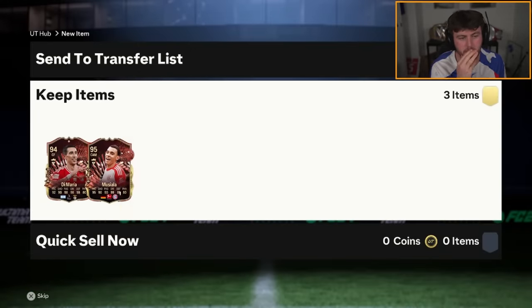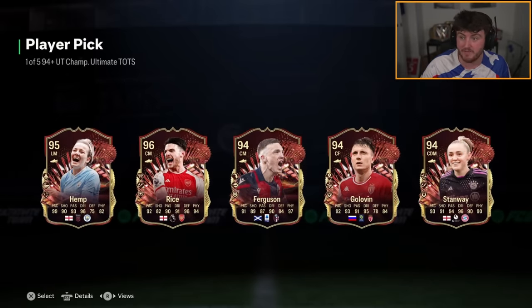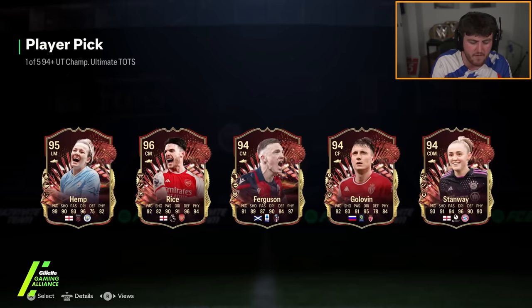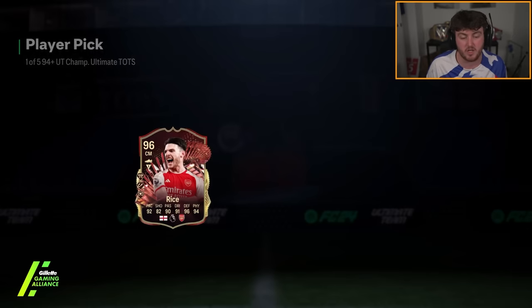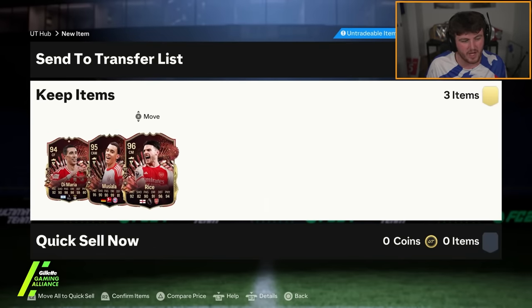Third and final one. Hemp's solid, Hemp's very good. Rice, very good — Hemp and Rice, both solid. Declan Rice is worth about 500k, whereas Hemp is worth about 200k. Damn, she's worth a lot less than I thought. Declan Rice is solid, we'll take that. So overall, I think those reds are a bit of an L for rank one.